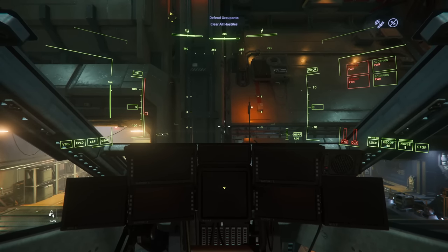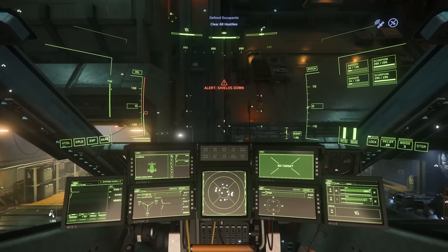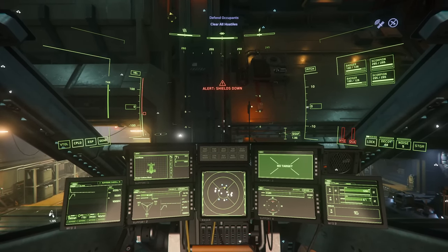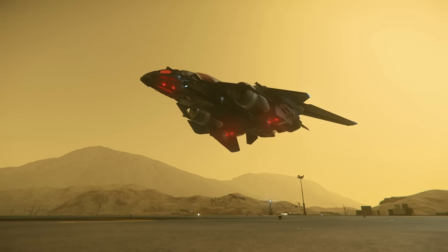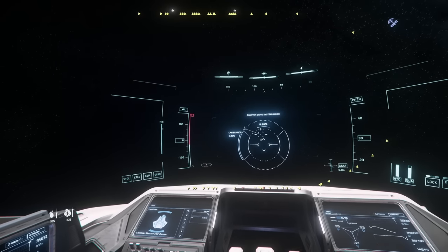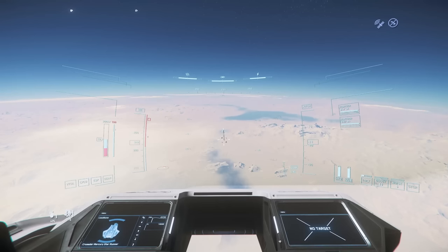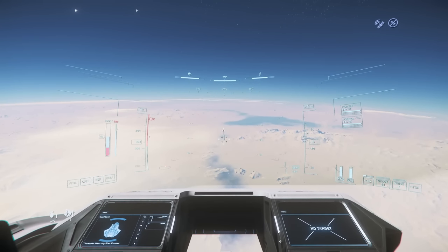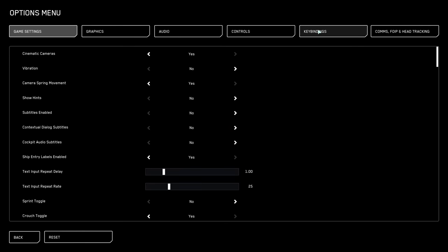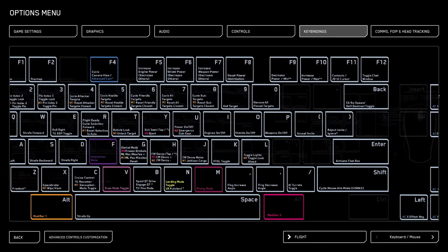When you're in a ship: R activates flight ready mode and warms up all your systems. I turns engines off and on. O turns shields on and off. P turns your guns on and off. N raises and lowers your landing gear. K activates VTOL mode. B activates quantum mode and spools up your quantum engine, then holding B again sends you on your journey. C activates cruise control. V activates scanning mode, and Tab lets out a ping. Head into your game settings to find a full keyboard map.